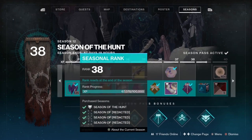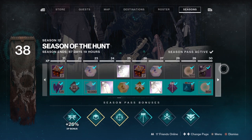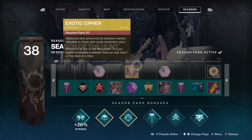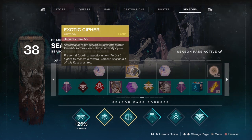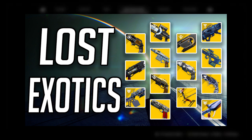Exotic ciphers were added into the game a couple seasons ago, and before Beyond Light the only way you could obtain one was from the season pass at rank 55. You can still obtain an exotic cipher at rank 55 and it is on the free tier of the season pass, so if you did not buy the season you can still earn this. However, in Beyond Light with the addition of the Monument to Lost Light's exotic archive — where you can pick up previous exotics you might have missed — you're going to need a lot of exotic ciphers.